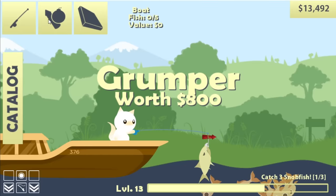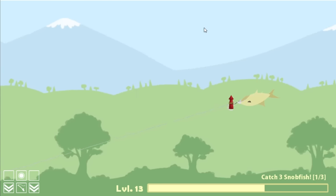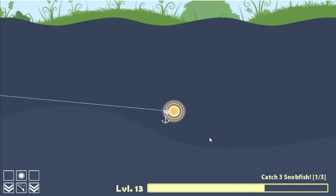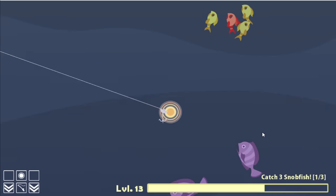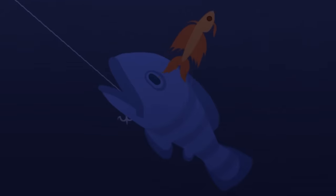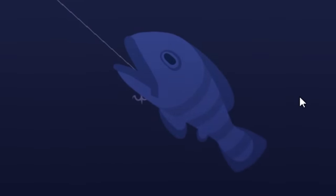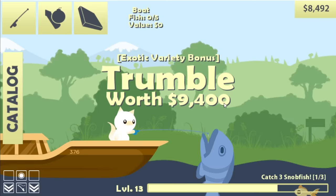We're going to go for it again — rocket plus huge hook equals big cast. Going deep and we'll be able to hook pretty much whatever we want. Hopefully it's not a shark, because a shark will take my lure away very quickly. I don't think the sharks go this deep because it's too dark — I'm just going to reel slowly up until we get something's attention. I got whatever this is — this better be worth more than $5,000 otherwise I just wasted money. This is a trumbull for $9,400.